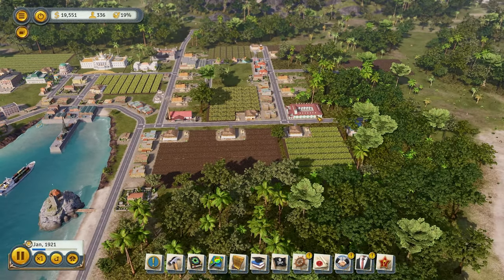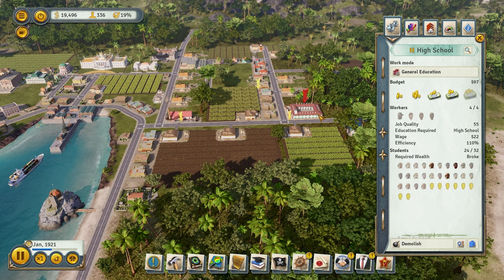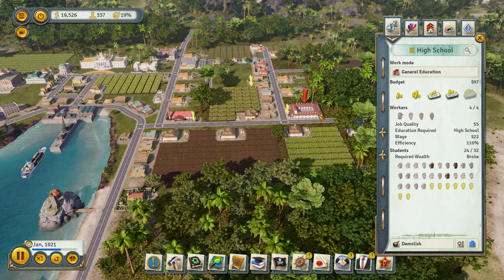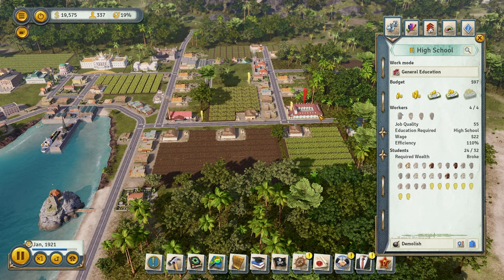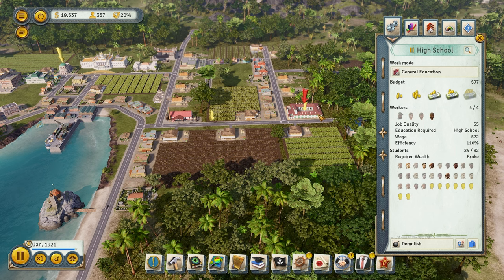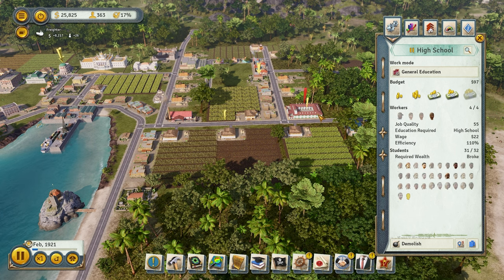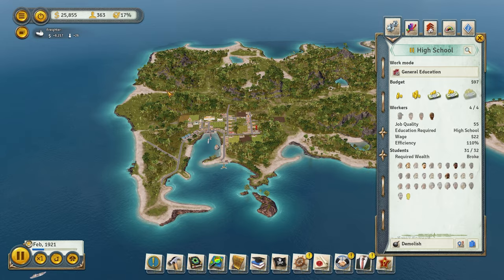We'll start looking at a few constitution things and start going into more sophisticated industries. We also want to start possibly focusing on building a college, because we're going to open industries that need high school workers, college workers, and uneducated workers. The Pirate Cove will heavily focus on recruiting as many people as possible. So we might go negative, which is fine, and we might have some homeless people, which is also fine. Our goal is to give ourselves a population boost.